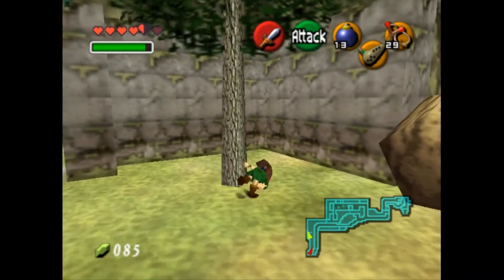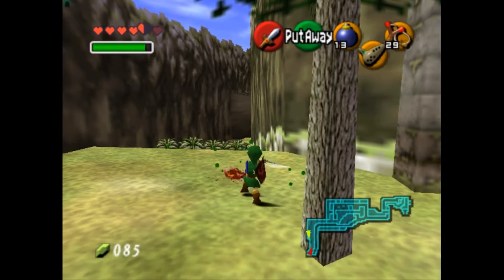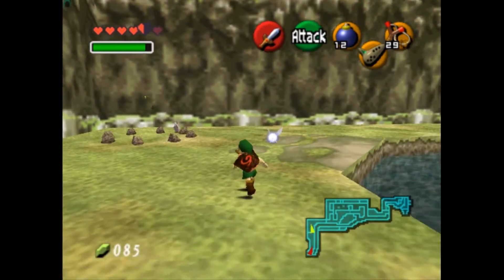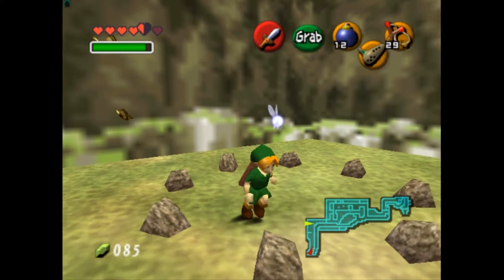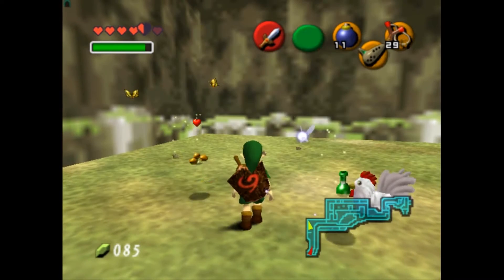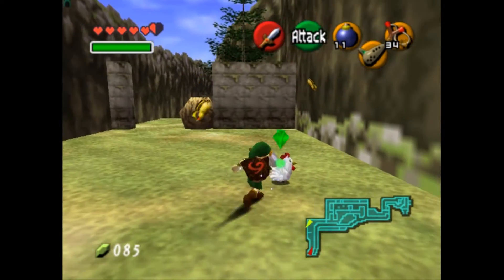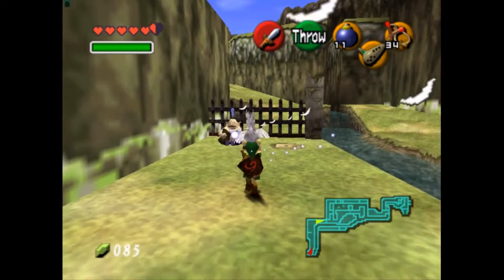Just put a bomb down here. Oh no, there's a Keese! A magic jar — this fills up the magic gauge. There's another Keese! Let's take it with us — we will need it.